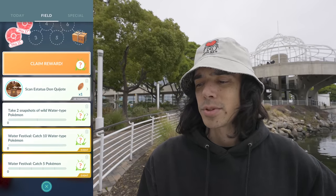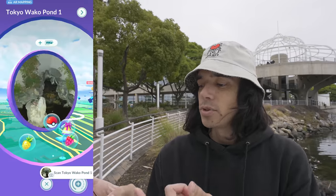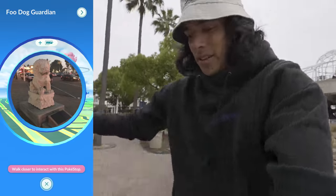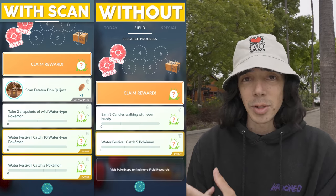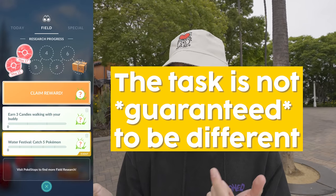Five minutes later — stops have refreshed. We're going to take another look: two snapshots of Water-types, 10 Water Pokémon, five Pokémon. We're going to delete them all, and also delete the scan task — Scan Estatua Don Quixote — bye-bye. Now we're going to spin all three again. The Birdcage, the Tokyo Waco Pond. If you do get a scan task from a stop, toss it. We had to stretch — standing on rocks — but we've spun all three. One of them was an AR task, which we tossed, but you can see already, spinning those same Pokestops, the tasks are different. We picked up Earn three candies walking with your buddy and Catch five Pokémon.